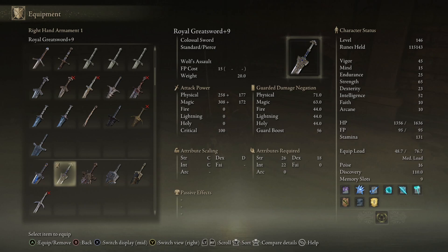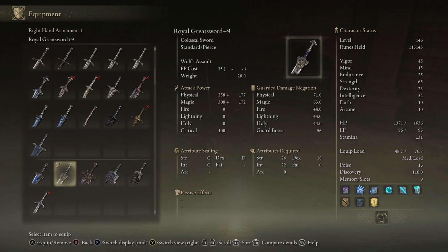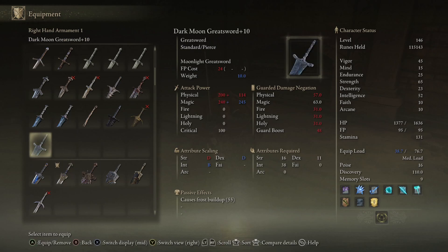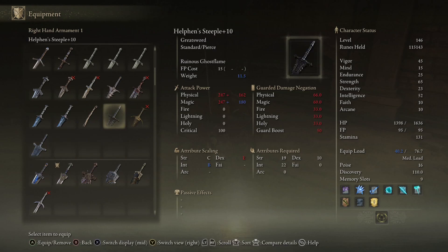This has a base of 308 magic — it has a higher base magic than the dark moon. The dark moon has better scaling, but it's kind of crazy to me. Even this has a better base magic than the dark moon; it's just that this has good scaling. Interesting.